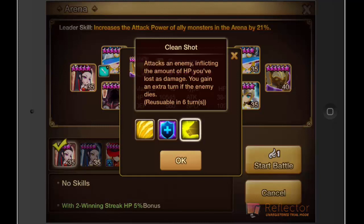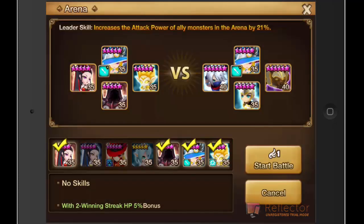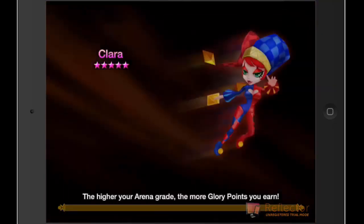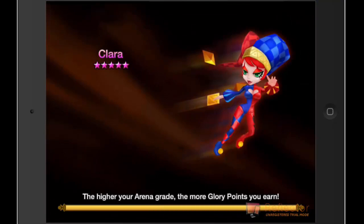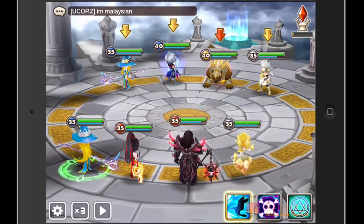What I'm going to show you guys in this video is a match. I'm going to hopefully try and beat this guy with the 6-star Ramagos here, and we'll see how it works out. The strategy for beating Ramagos is basically you want to leave him for last, because Ramagos' other attacks besides Clean Shot don't do any damage. So you always want to leave him for last and try to kill off all his teammates and then get a 4-on-1 or a 3-on-1.